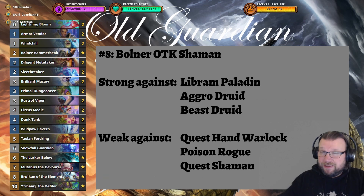Coming in at number 8, the best Shaman deck at the moment, having just overtaken Quest Shaman again — Bolner OTK Shaman at number 8, doing slightly better than Quest Shaman for now. Once again we can see heavy teching against Rogue decks, with two copies of Rusted Viper in the best-performing Bolner Shaman list.